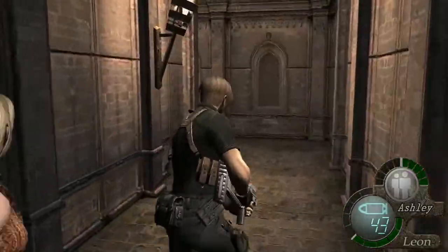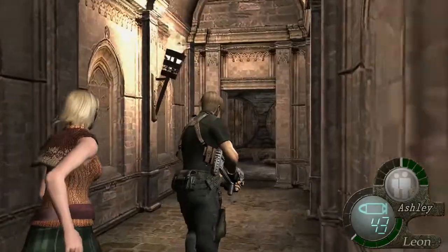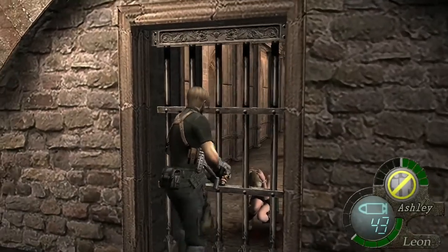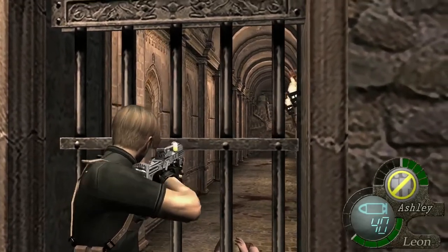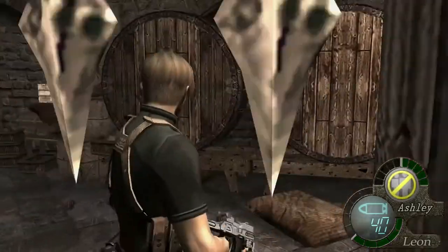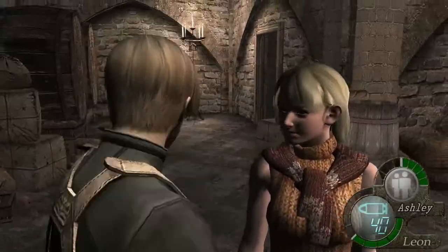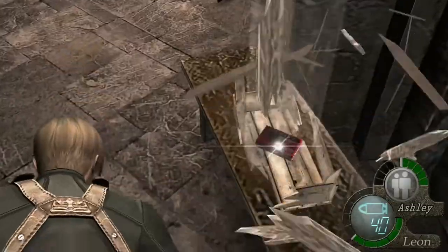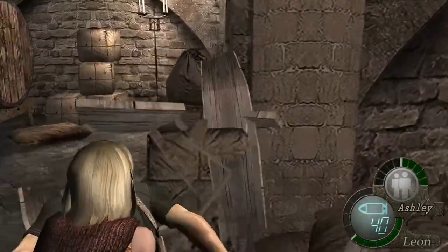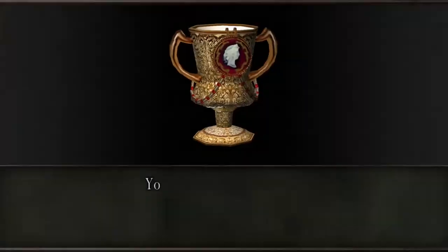When you get to the end of this corridor, Ashley Graham will get locked behind the gate and scream for Leon. You see the two monks on the bulldozer-type thing at the end - shoot them and they'll open the gates. Once Ashley joins you, loot the spinal from the crate and get the elegant chess board. Then loot the area - you'll get another grail in here, the Queen's Grail.